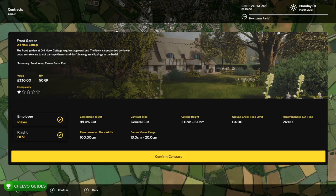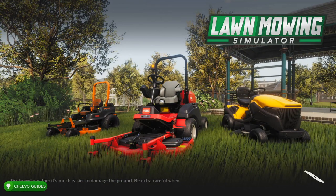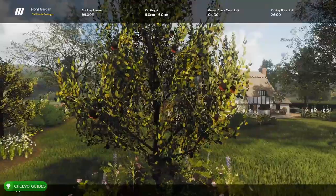This is our first job. The main thing to pay attention to is the length the customer is requesting — they want the grass cut between five and six centimeters. This is important because we have to set our blades at the right height once we start mowing. This is going to be our first job right here — looks like a really nice yard attached to a cottage.